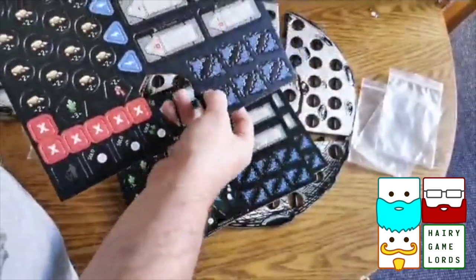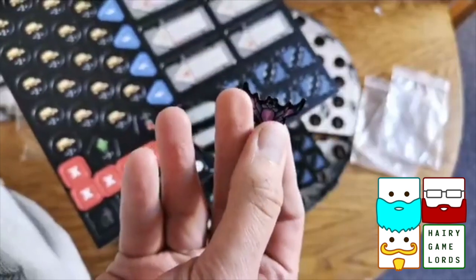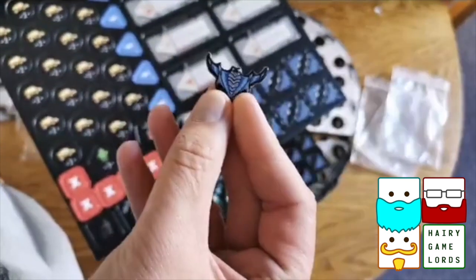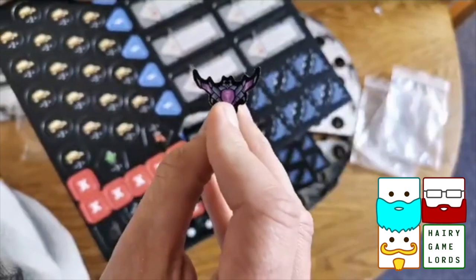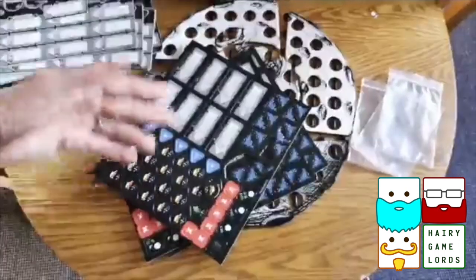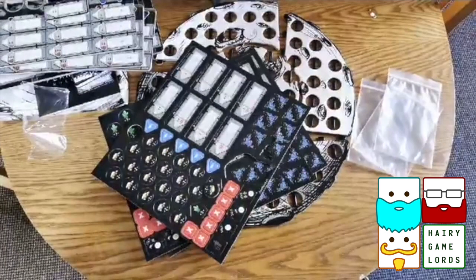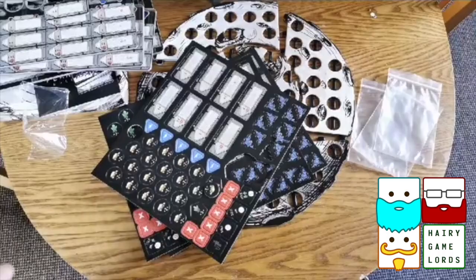Looks like there's a little spaceship, and these look like some other little alien spaceship things. They're kind of double-sided — blue on that side and pink on that side. Wonderful. I'm going to punch all of this and enjoy doing so. Might even get my five-year-old daughter involved because she likes to punch the boards. This is Planetoid. Watch out for a Hairy Game Lord review coming soon. Thank you all for watching. Laters, bye.